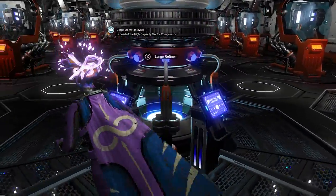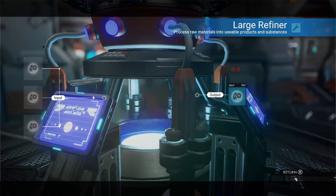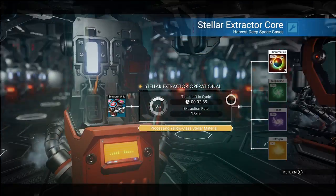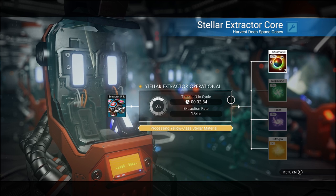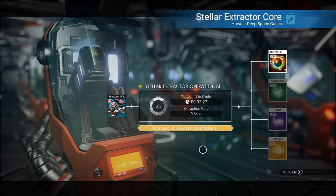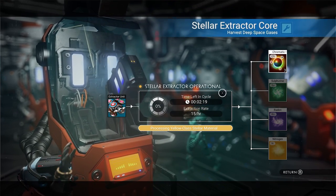Let me show you a really good one — we have a refiner right here. Just like a large refiner, you can do any of your refining in here and you're good to go. But the better thing is the stellar extractor. It depends on which system you're in: if you're in a yellow class star system you'll get yellow materials, if you're in a blue, green, or red system you'll get different materials based on which star system you're in.